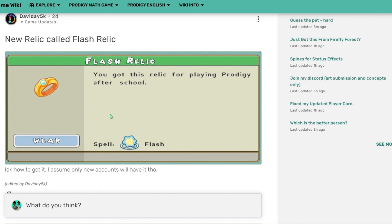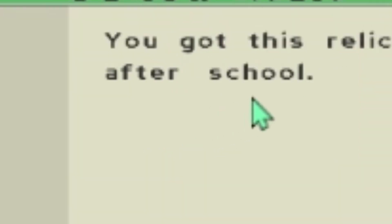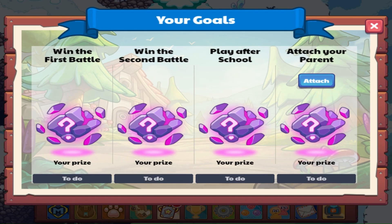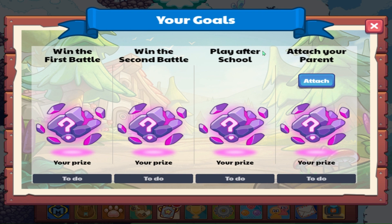In the description of this Flash Relic, it says you got this relic for playing Prodigy after school. And if we go back to the rewards, the third prize is playing after school. Could we finally be seeing a connection between this new astral relic that nobody knew about with this new Your Goals update?